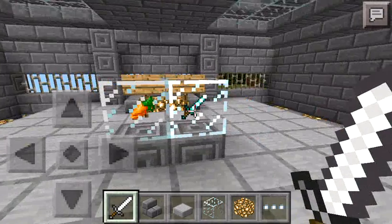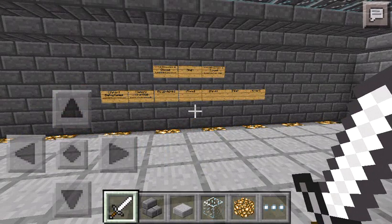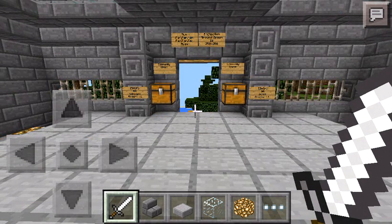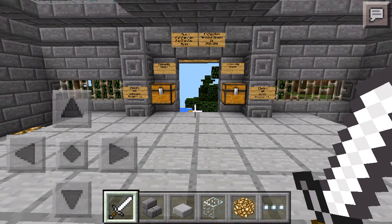I'm still looking for a lot more plugins, like area protection and everything. So if there is grief, you could just go two hundred and fifty blocks out that way.